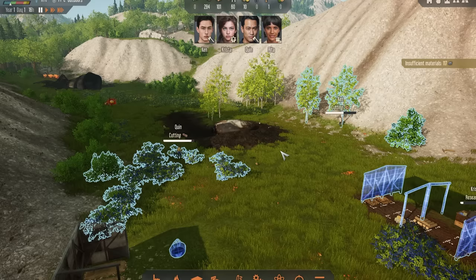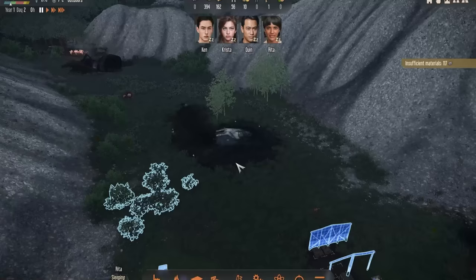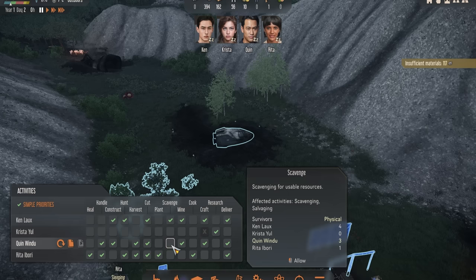Before you can gather food from berry bushes and things, you do need to make sure you are observing them, so get someone doing that early on. It's also a good idea early on to click on the ship that you landed in and get scavenging it. If you have Ken, make sure that he's the only one selected to do the scavenging as he's going to get double the resources — you only want him to do that stuff.